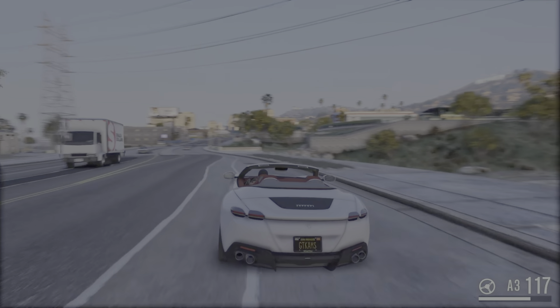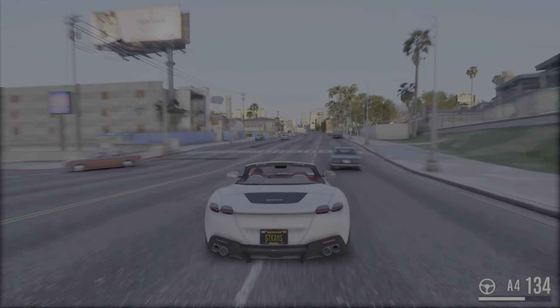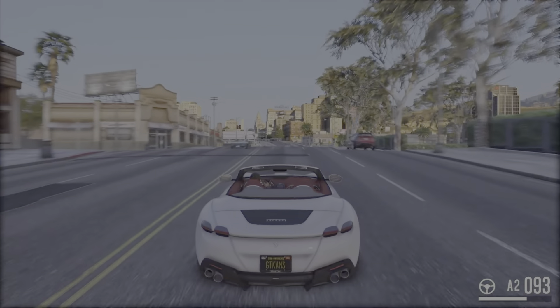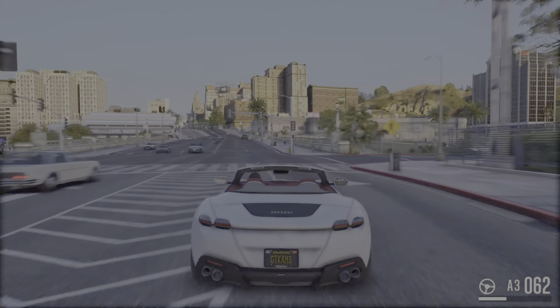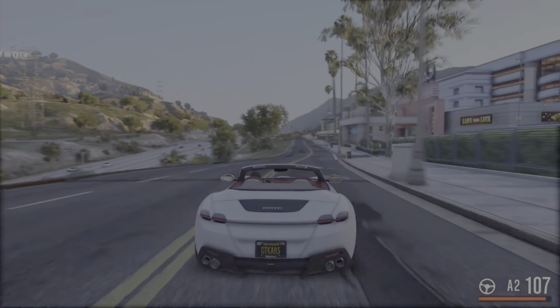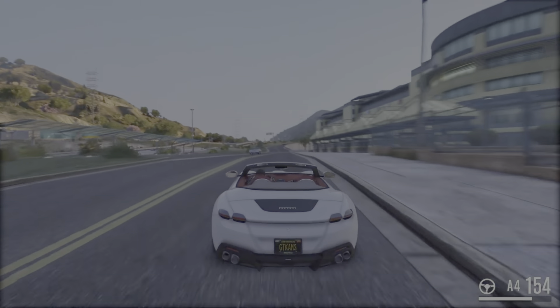The convertible version — the Spider version you see in the gameplay — was presented at the El Badi Palace in Marrakech on March 16, 2023. It features a retractable soft top, and it replaces the Ferrari Portofino M in the manufacturer's lineup. So that's the info around this car.